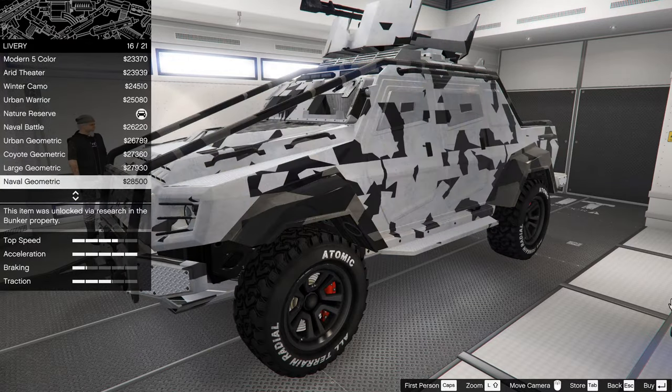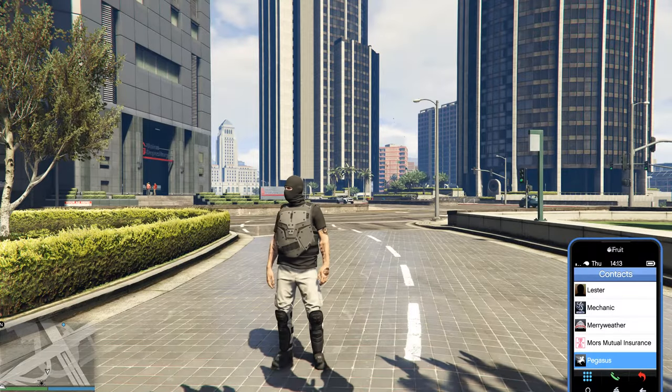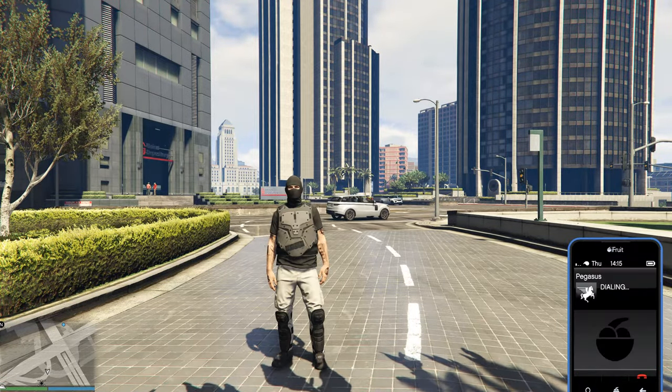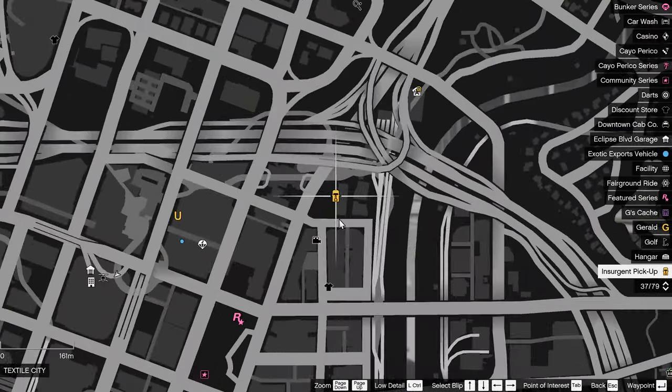In this video I will show you how to modify the Insurgent Pickup from GTA Online. This vehicle belongs to the Pegasus company. Therefore, after purchasing it, you need to call Pegasus to spawn it. The car will spawn not far from you.